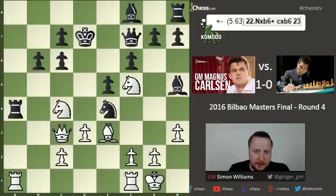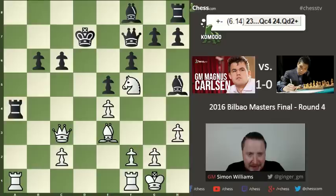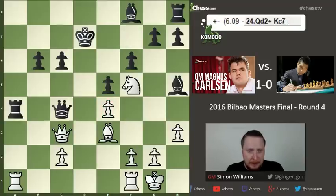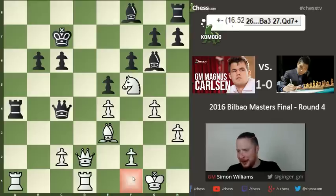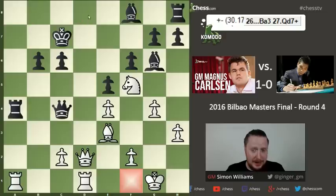After knight takes e4, white plays very nicely: rather than immediately taking back, he first eliminates pawns protecting the black king with knight takes b6 check, then takes on e4 to recover the piece. Black desperately tries to swap queens — a good idea when being attacked — but Magnus has none of it, keeping queens on since the black king is so exposed. The black king tries to run with king c7, Magnus plays g4 pushing the bishop back, then brings his last piece in with rook fd1. The deadly threat is queen to d7 or d8 — total domination of the d-file — and Wesley So resigned as early as move 26.